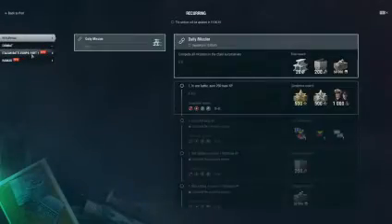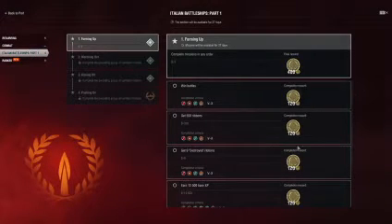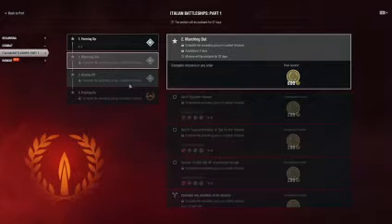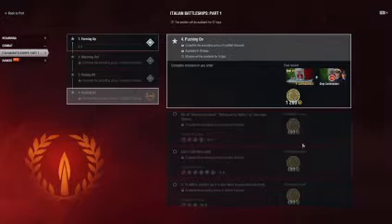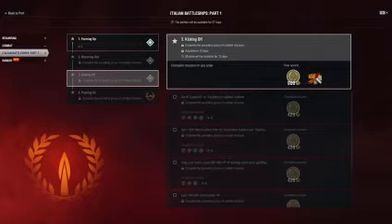Let's check the combat missions. You go down here — Italians. So if you do all this, you get a lot of XP. This will be available for the next five days. And if you do that, you get a tier seven ship with 12,000 Italian tokens and all this here — a lot of stuff.